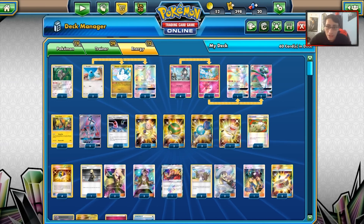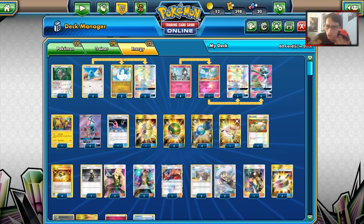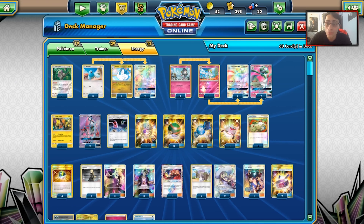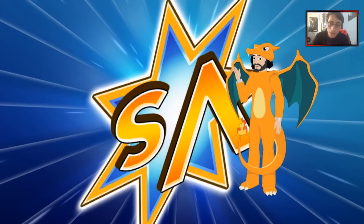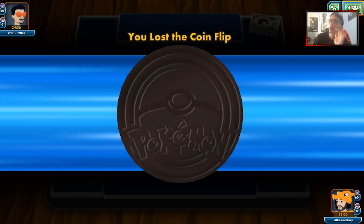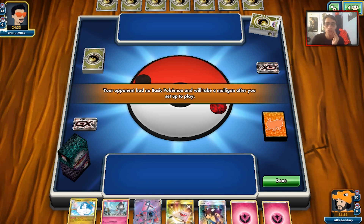The pure Altaria deck, I think, was too slow. Having to get a Swablu, get the energy on it, having it easily get picked off — it's just too risky. That's also why I'm not a fan of Altaria/Noivern; tried that, didn't like it either. We're going to try this deck out instead. We're up against Garchomp — this is exactly why I didn't like the pure version. The pure version struggles against these annoying non-GX decks, so that's why Altaria/Gardevoir is probably the better build.